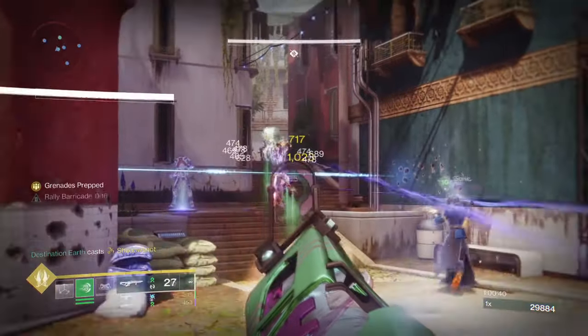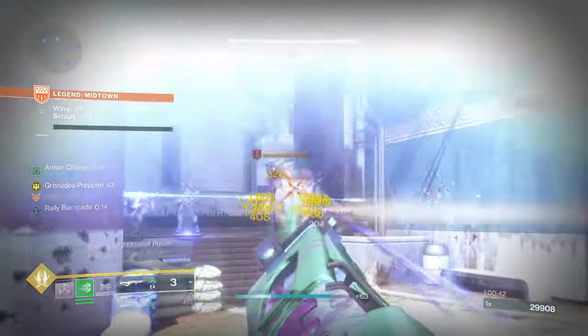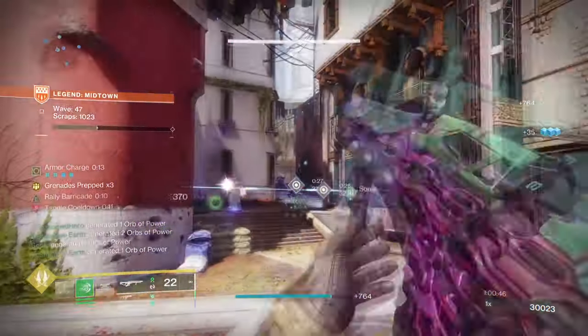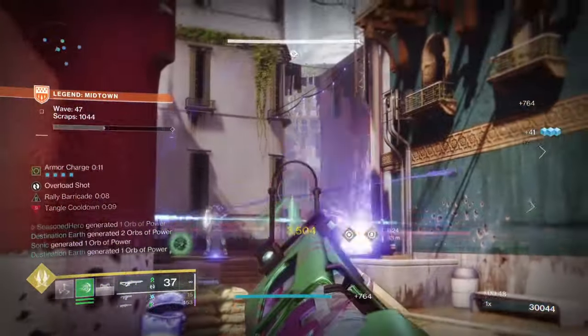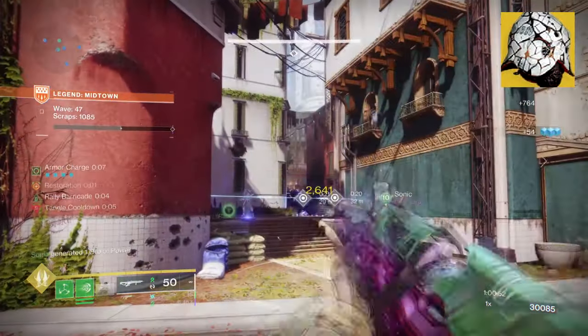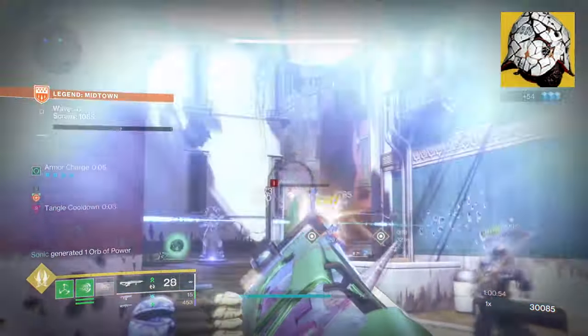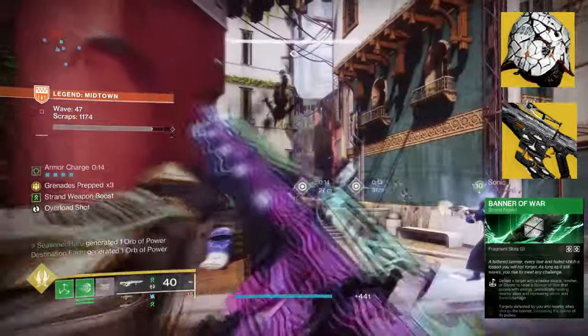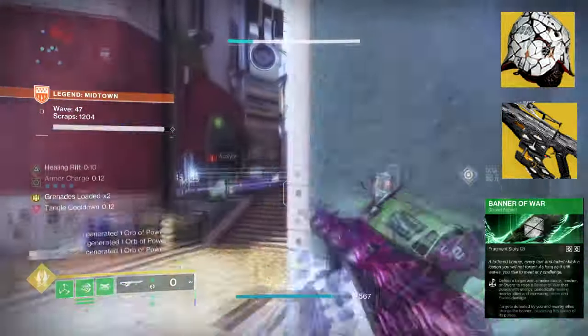We all know how strong Strand Titans can be in Destiny 2, and with the introduction of Banner of War it makes them one of the tankiest classes used for everyday activities. Applying this knowledge, having something like Precious Scars on hand will increase survivability by 99%, and then combining that with Quicksilver Storm, Banner of War, and Thread of Isolation creates the ideal build we are after.